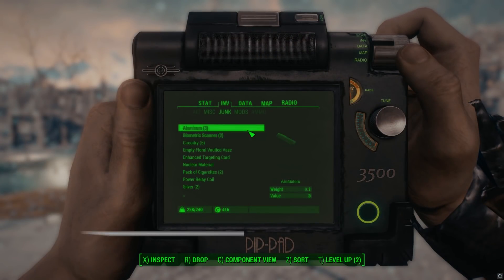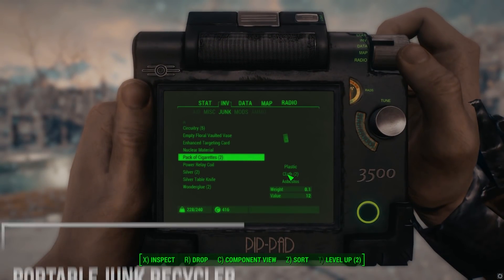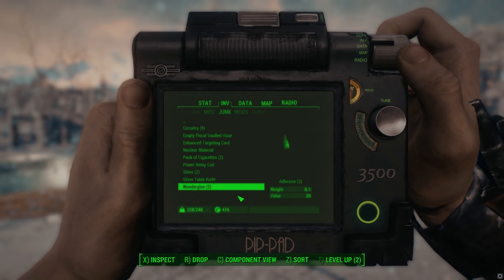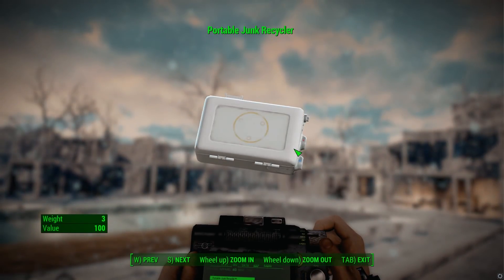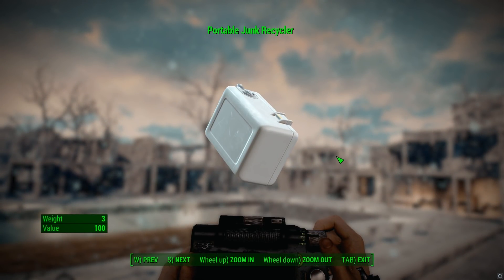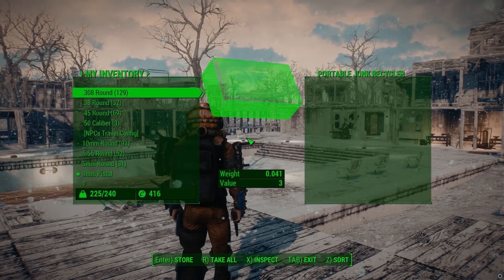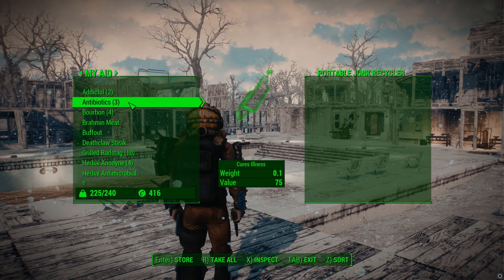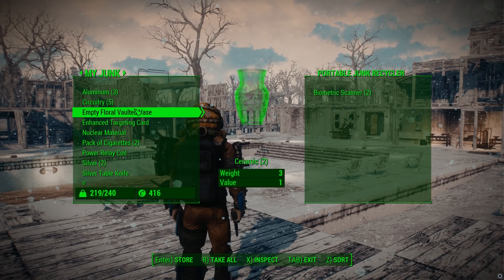Kicking things off, we have the Portable Junk Recycler. This is definitely going to be one of the simplest mods on this list, but it's something actually really useful. If you play through Fallout 4, you obviously know you do pick up junk — it's an integral part of this Fallout because of the settlement system and weapon crafting. As you accumulate this junk, you're going to realize that as it's in your inventory, it's kind of in its raw form, like the wrench that it once was.